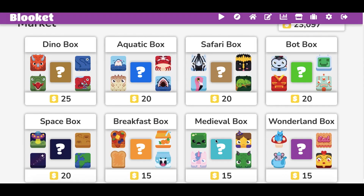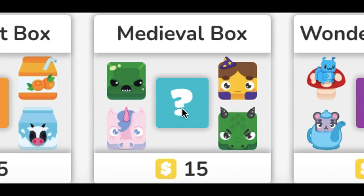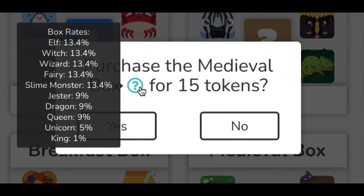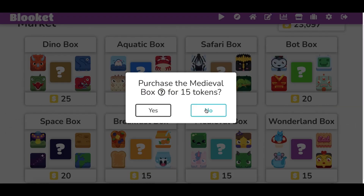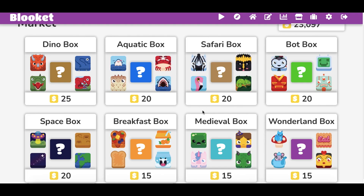So if you're going to flex hard, I would definitely open the medieval box. It's only 15. What's nice about this is that you can get a unicorn and a king. We're talking about epics, we're talking about legendaries. It's reasonable. It's only 5%, 1%, and they look nice.